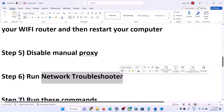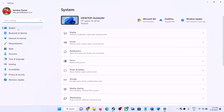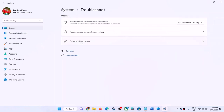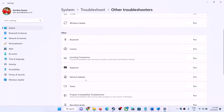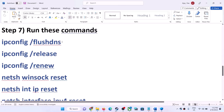The next step is to run the Network Troubleshooter. Open Windows Settings — on Windows 11, go to System then Troubleshoot; on Windows 10, go to Update and Security then Troubleshoot. Click Other Troubleshooters, find Network Adapter, and click Run. Once the troubleshoot is complete, restart your computer and launch the game.